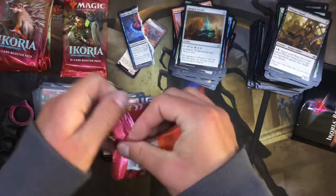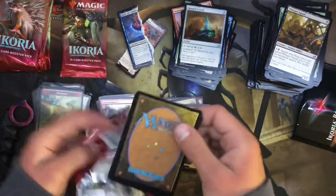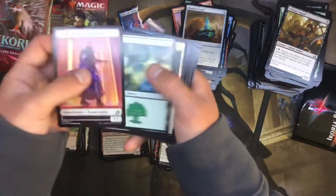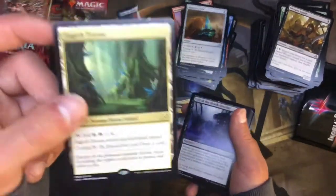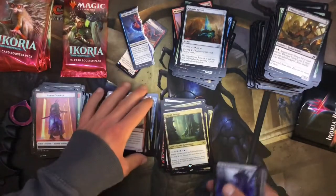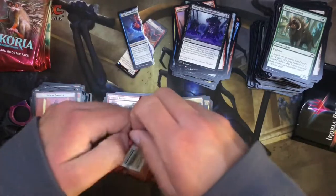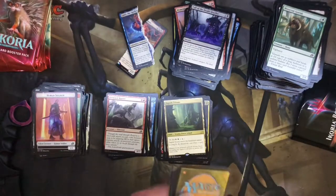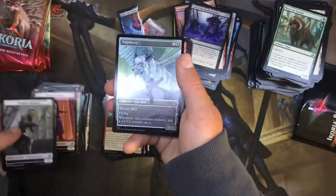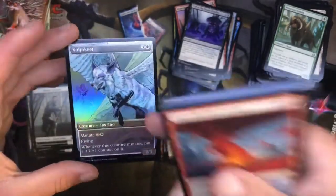We pulled some decent stuff out of there. I know some of you are going to be mad at me because I'm not oohing over all these cards, but honestly I don't play standard — I play mostly Commander. Zagoth Triome — love this. Cards like that are very important to me because that's going to go in my Volrath deck. If you guys don't like Volrath, unsubscribe right now. I love Volrath — probably one of my favorite commanders. Got a Vulpikeet — that's worth nothing because they reprinted it a billion times.